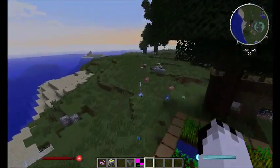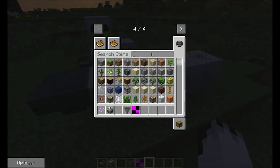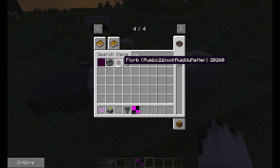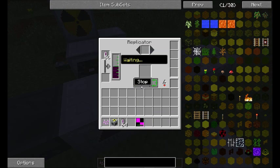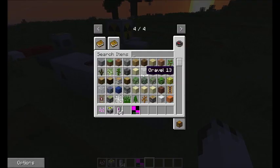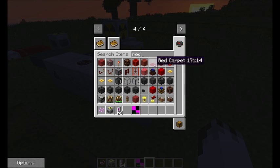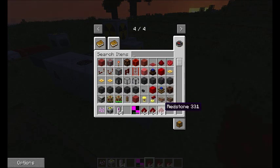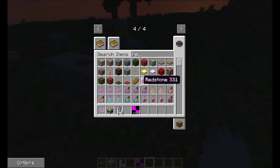Let's see if we created any EU meta. None yet — let me cheat. EU meta. We now have lots of EU meta. Now what I need to do is create more redstone, and we're just going to finish scanning this by using redstone for power.